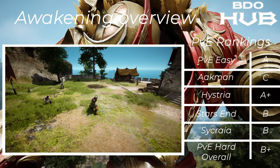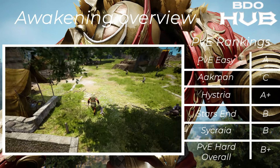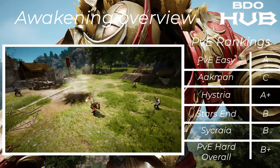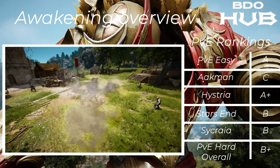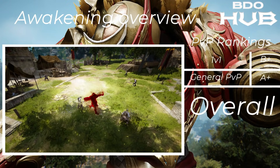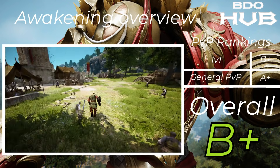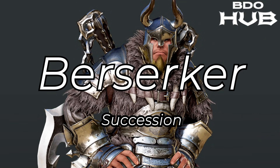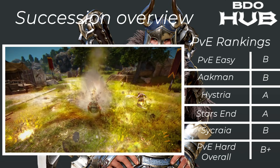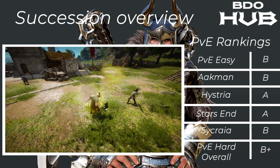The Berserker Awakening. For PvE: A for easy. Akman only a C, but Hysteria A+, Starzen B, Sycraia B, and PvE overall B+. For PvP it looks slightly different: B+ for 1v1, but A+ in teamfights — this class is quite nice in raid-type stuff, giving an overall B+.